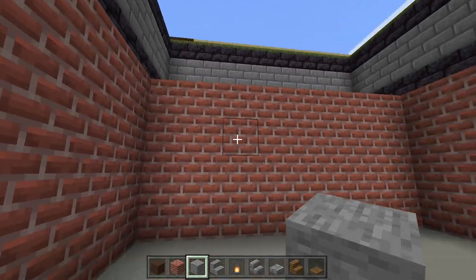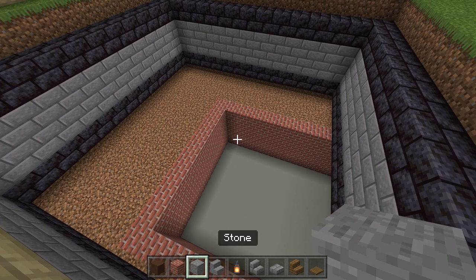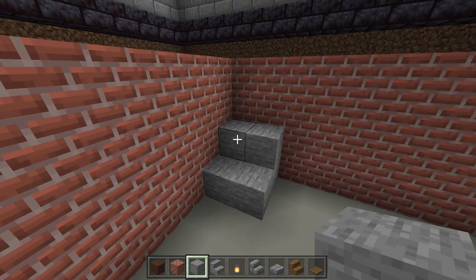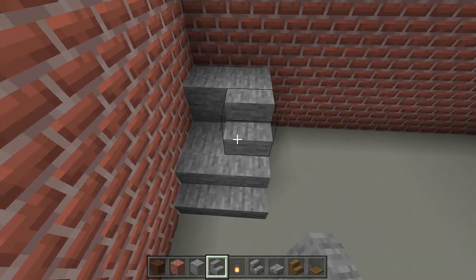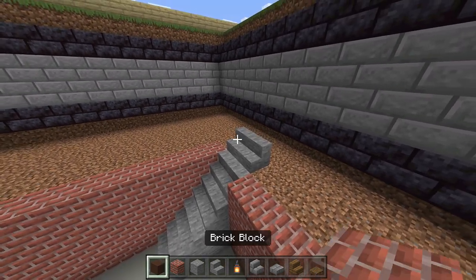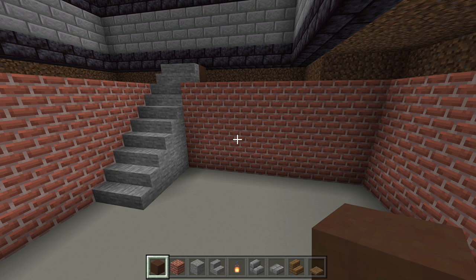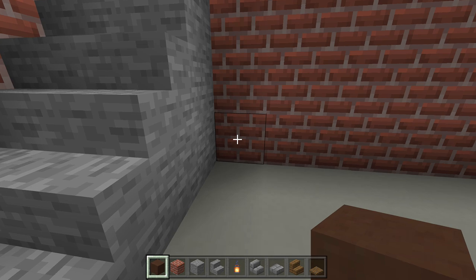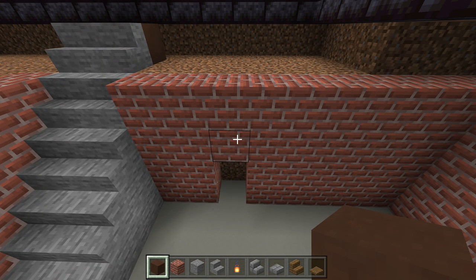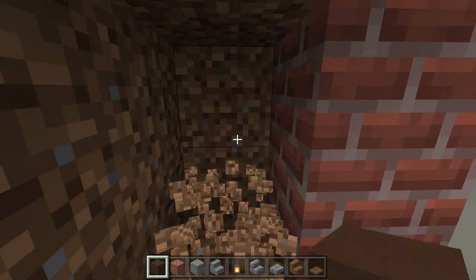Come down to the corner and make a 2-high block of stone, come out one block, then place stone stairs in a pattern leading down into the basement. There'll be two sets of stairs — one going into the first basement, one into the second. Next, there's a small room to the side of the staircase: count 3 blocks over from the staircase, break those 2 blocks — that's where the room starts.